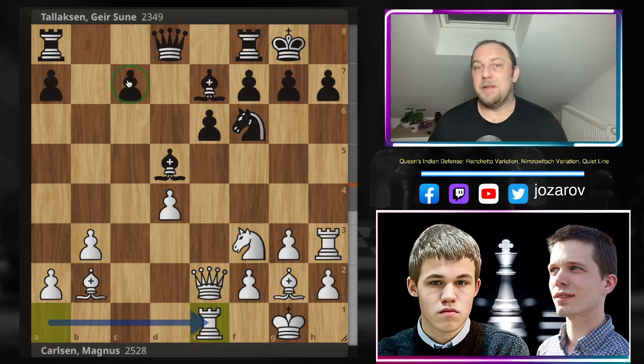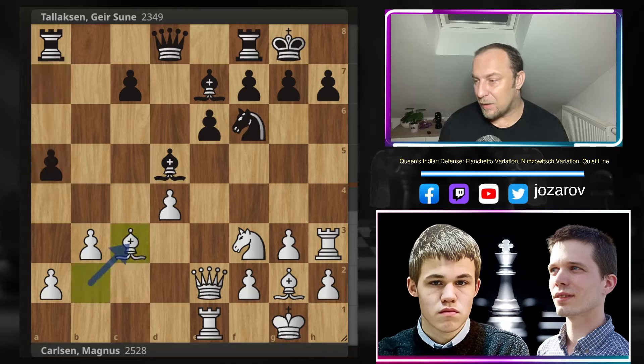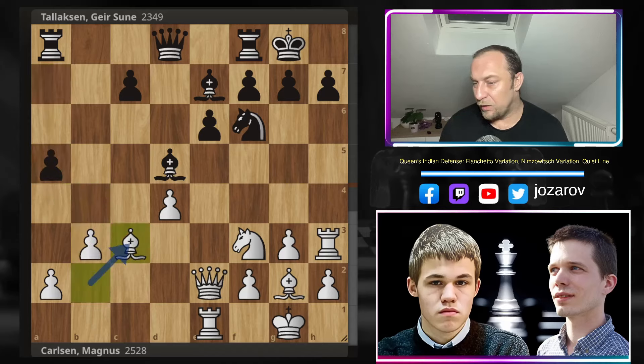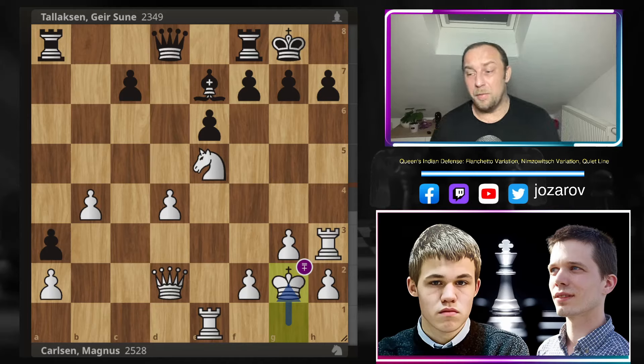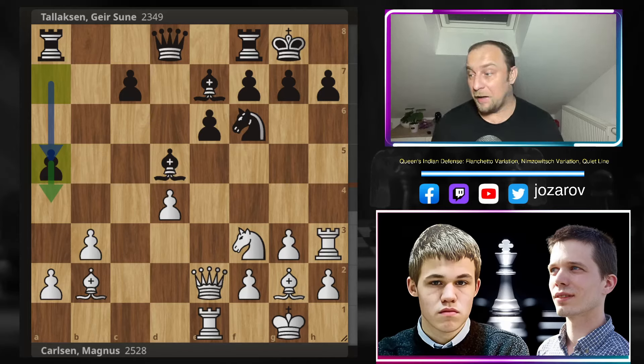Black is slightly better here because of White's isolated d-pawn, but we also have to mention that the c7 pawn is also weak for Black. Black had an immediate chance to take over with the move a5, which is actually a huge threat because a4 could follow. In order to stay in the game, White would have to play Bc3. After a5 and Bc3, then Ne4 is going to happen and White would eventually lose the piece on d2. After Qd2 and Bxg2, Kxg2, Black is slightly better - White continuing with two weaknesses while Black has only one.